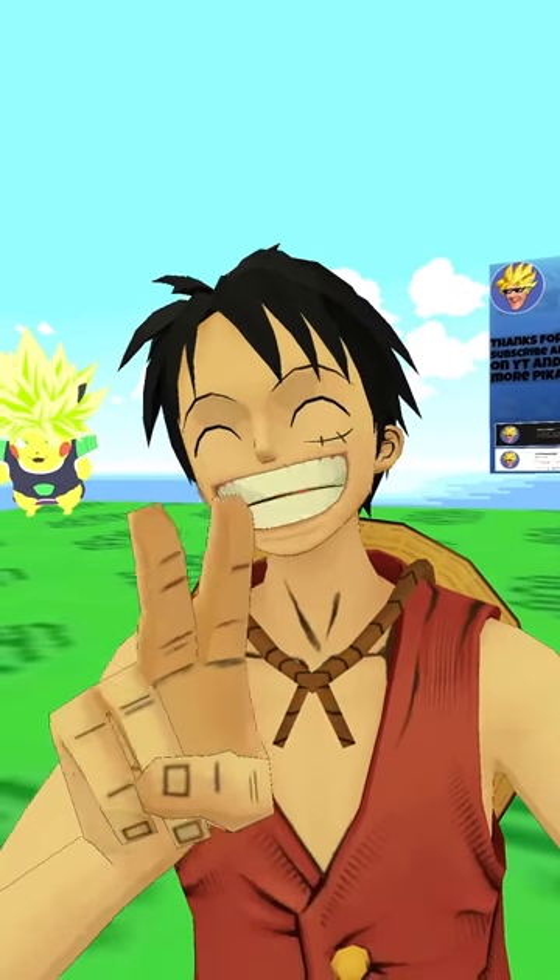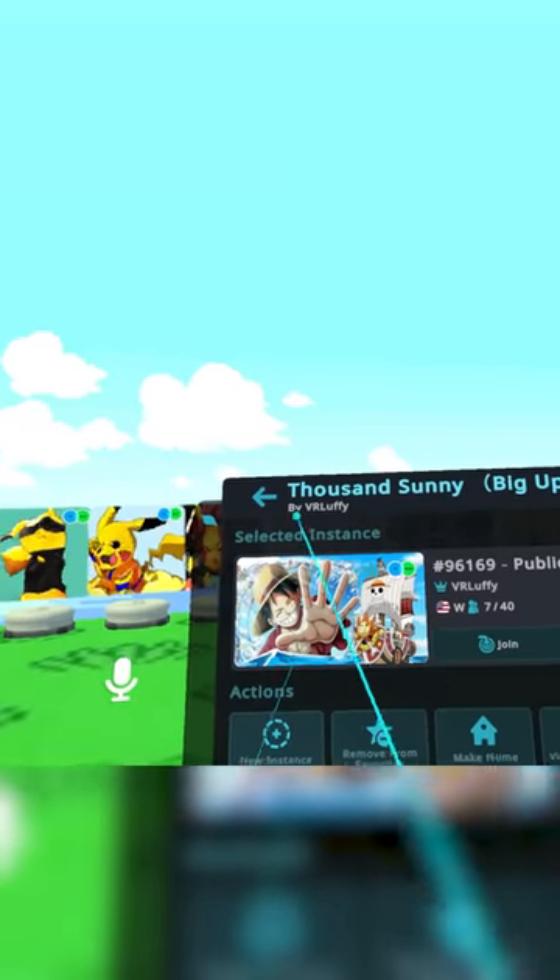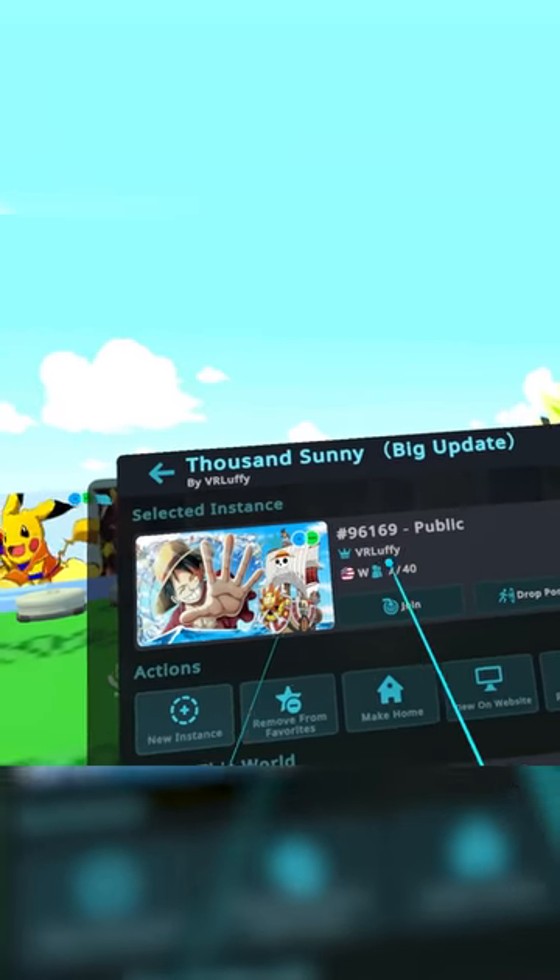Best Anime Avatar Worlds Part 2. The world we're looking at is called A Thousand Sunny by VR Luffy. You can simply get here just by typing in 'sunny'.